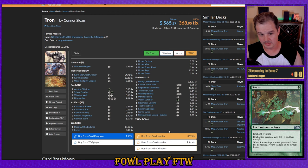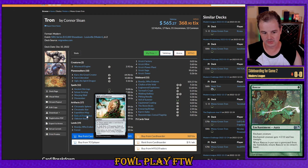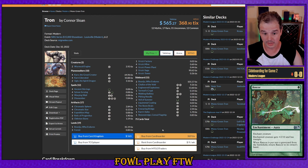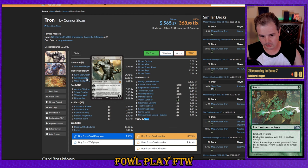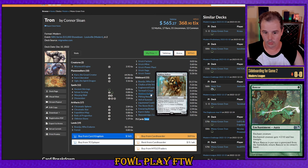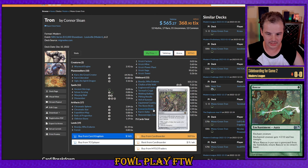Tron has been making a resurgence in the metagame recently. Cards to keep in mind: potential Dismembers, Warping Wails, Oblivion Stones, Relics in the flex slot. They'll bring in Beseidu against us from the sideboard, usually taking out forests as an efficiency swap. Main deck cards to worry about: Karn the Great Creator, Karn Liberated, Ugin which is almost unbeatable, Chalice of the Void, Engineered Explosives — all tutorable with Karn. Also Walking Ballista and the Ensnaring Bridge lock.